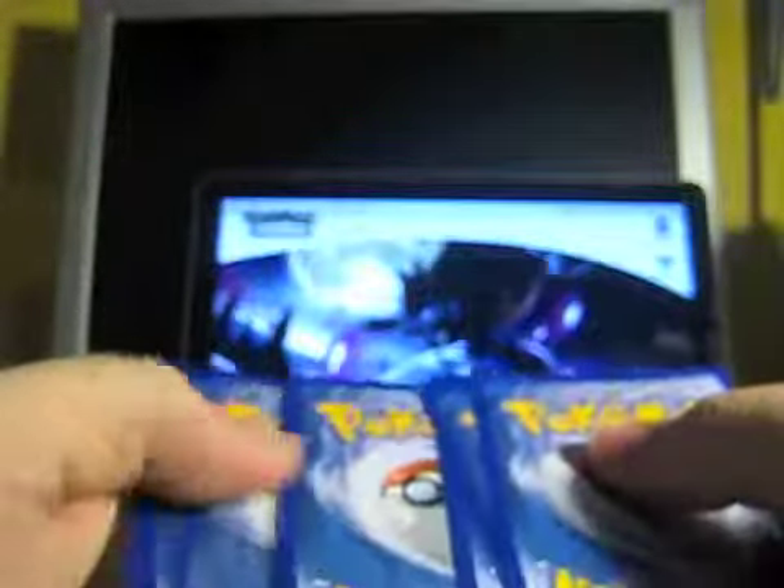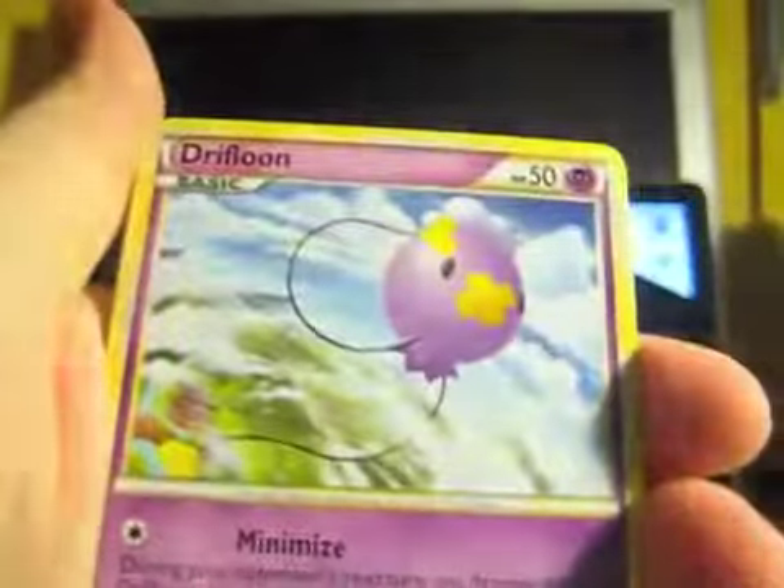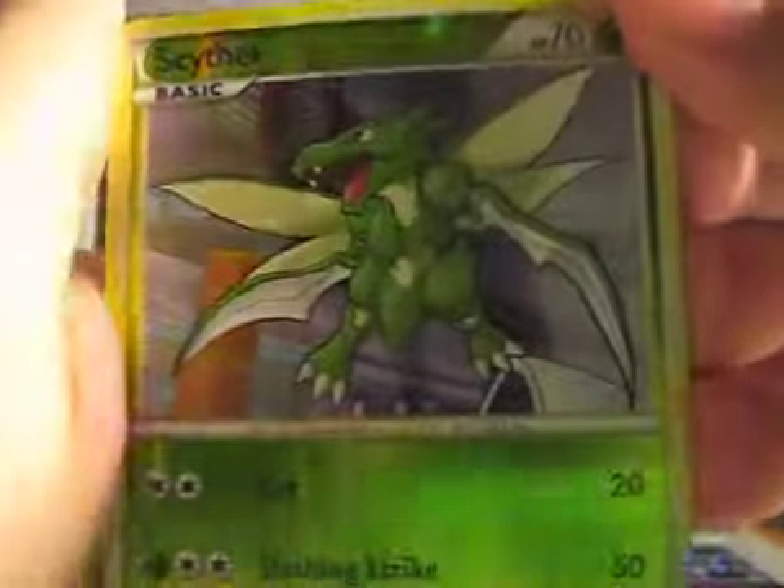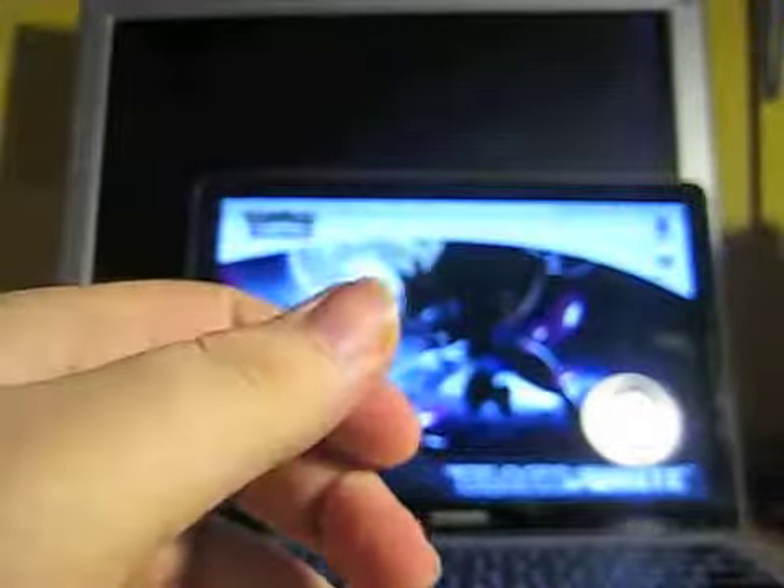So this is from the Undaunted booster pack. We have Houndour, Hitmonchan, Oddish, Drifloon, Scyther, Team Rocket's Trickery, Lyran, Slowbro — not sure if I have that. Reverse is a Scyther, so that's cool. And Umbreon Holo, which I have, but still cool. It's always good to get a second because I want to put them in binders, but I'm not sure if it'll wreck it if it's not in a sleeve.